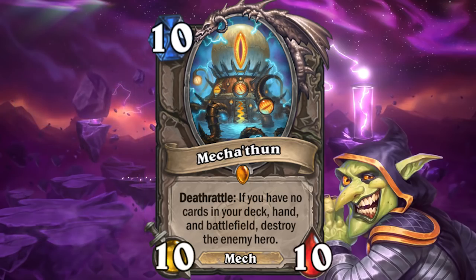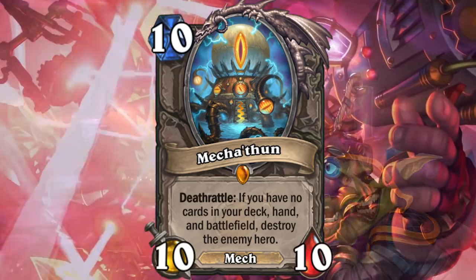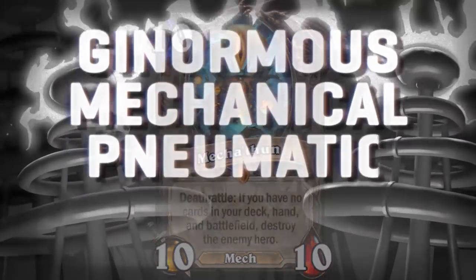Mecha C'Thun has lived up to the hype. This ain't no Azari the Devourer — this kills your enemy. It's just hard enough of a requirement that a deck built around this card will have its own weaknesses. But the fact that it's a mech and a deathrattle lets it be discoverable by a ton of different cards, and if you're in a tight spot, Mecha C'Thun might be your last hope for a win.